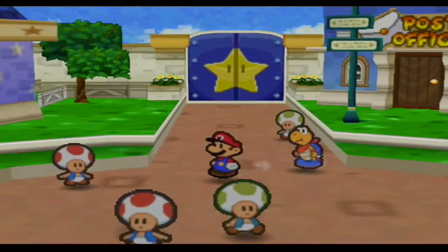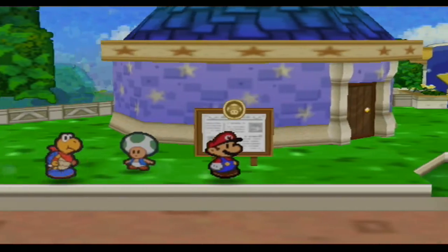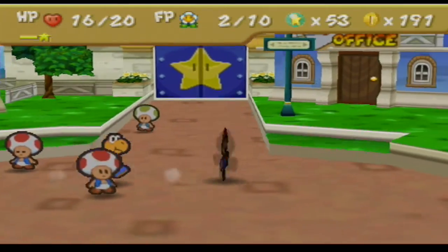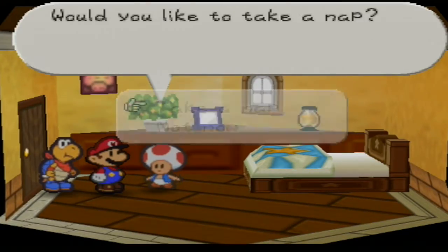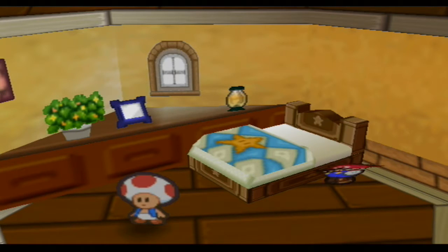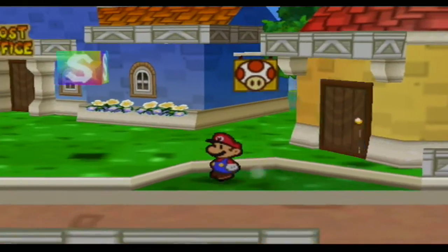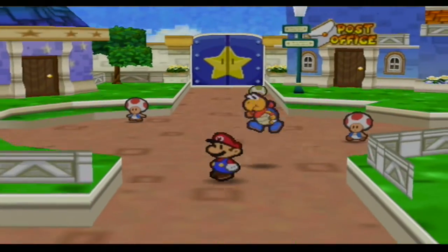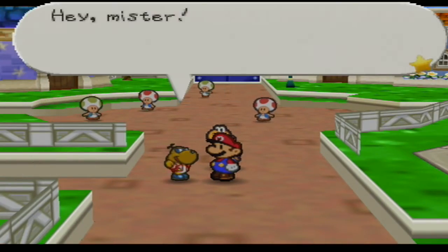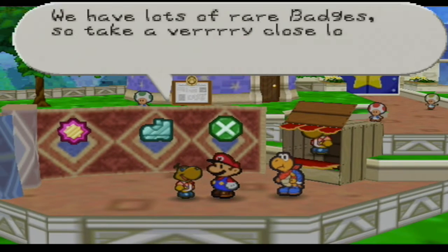Now let's see what there is to do. We have Koopa's ability, but we can't do much right now. I'm going to go ahead and heal — that's for sure. I'll rest right here. Now I'm going to explore more of Toad Town because now it's opened up, and you'll see in a bit what I mean. A kid toad says his dad's opened his shop. Let's take a look — ooh, nice stuff.